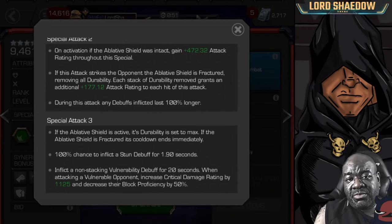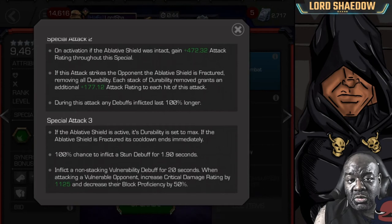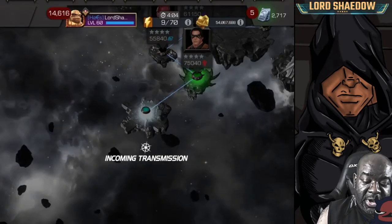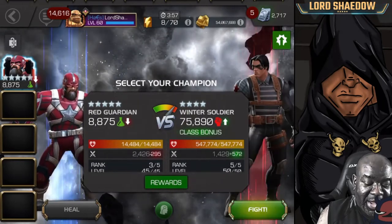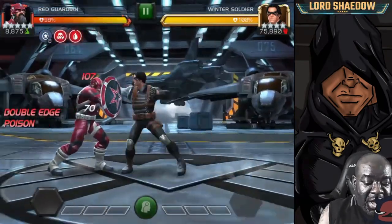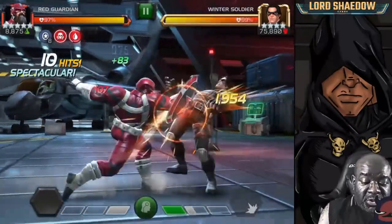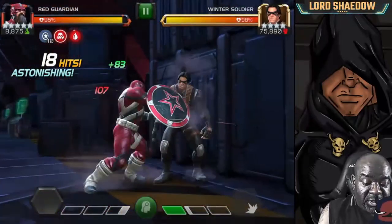So we're going to take a little spin and see what he's about — going into Realm of Legends and fighting Winter Soldier. I'm going in there with no synergies active, just Red Guardian. I'm going to show off each of his specials and his heavy attack so you can see the animations. Keep in mind this is the first time I'm using him, and we don't know how to use him to his fullest.